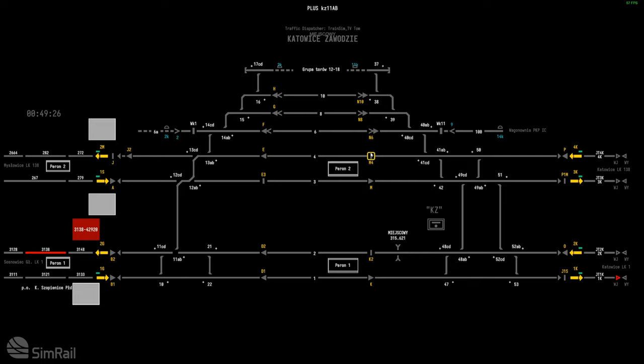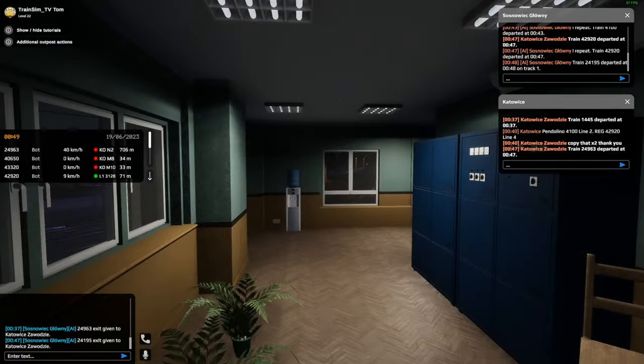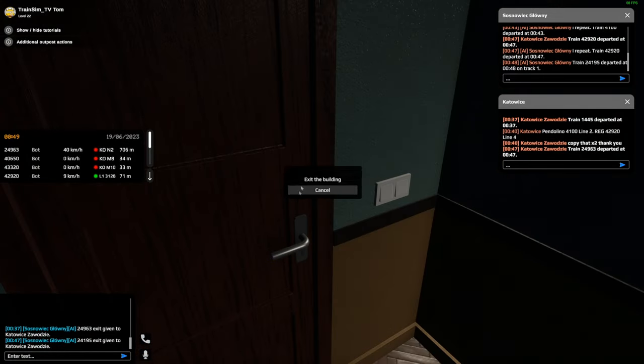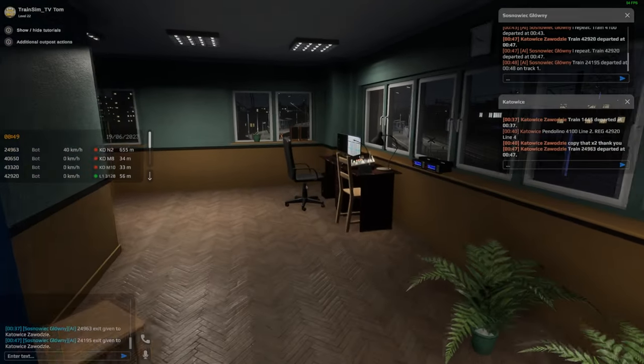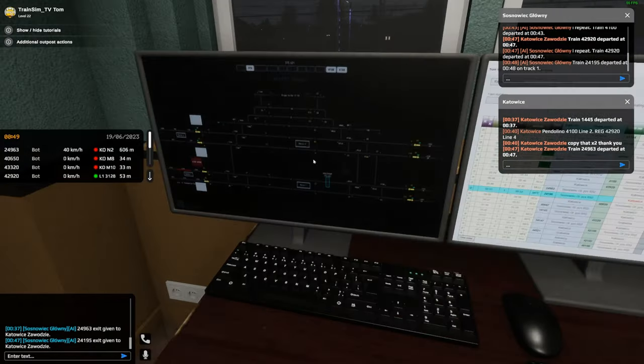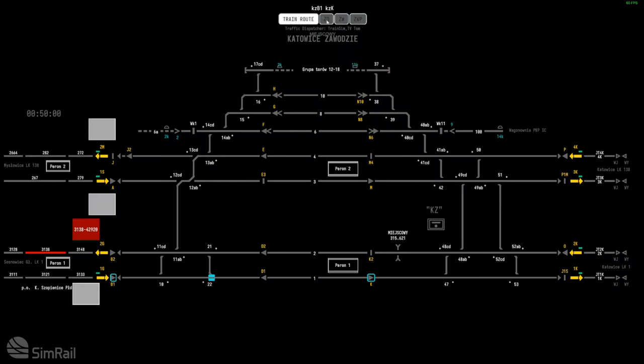We've got 24195 coming from Sosnowiec Glowny. He is not stopping here — going straight through. I'm going to shut these points up. It's not appeared on my map just yet but it will do shortly. I'll pass this train through just in case he turns up quickly. This box is not hard at all — there are a few junctions around but I'm not sure if anything actually goes into these sidings regularly.